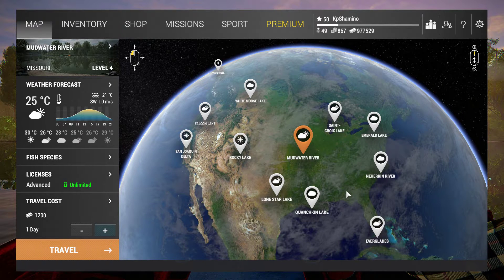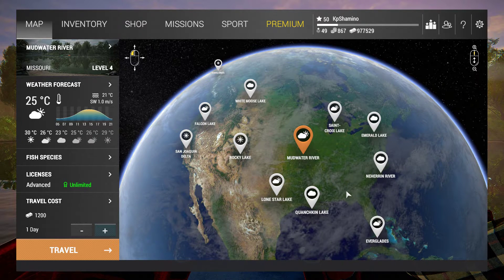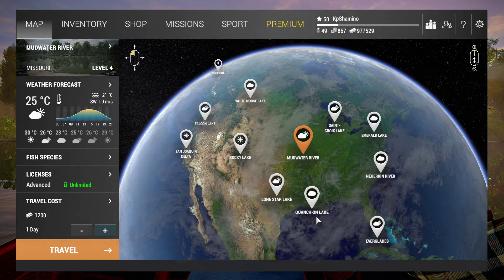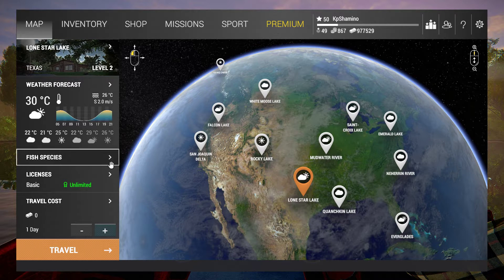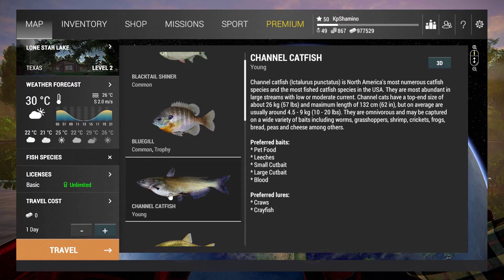The next part is going prepared to an area. A common mistake is going to an area and realizing you don't have the right lure or bait, which means paying the travel fee again. One of the best things you can do is watch YouTube videos and read Steam guides before going. There's also a mechanic in the game: go to Fish Species for the area. For example in Texas, click on Channel Catfish and you'll see what it eats — pet food, leeches, small cut bait, large cut bait.